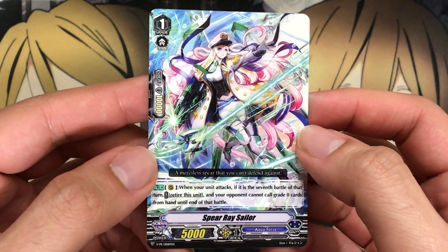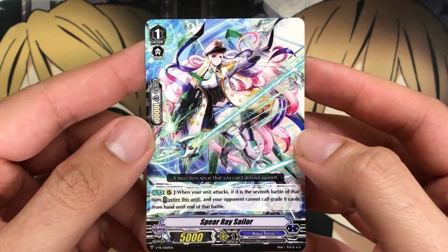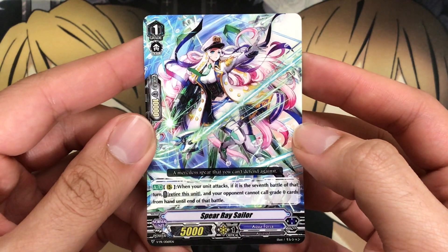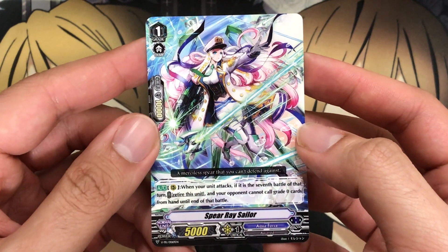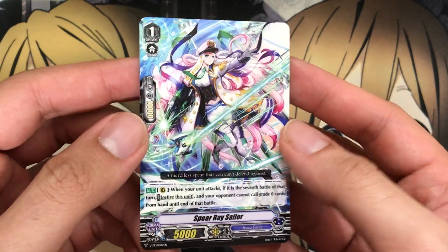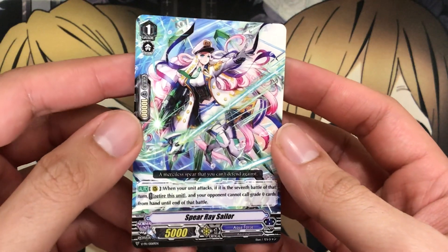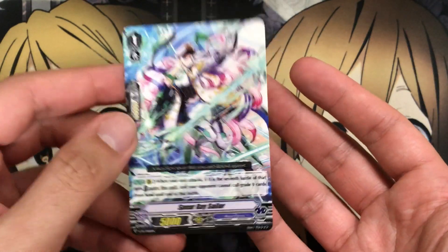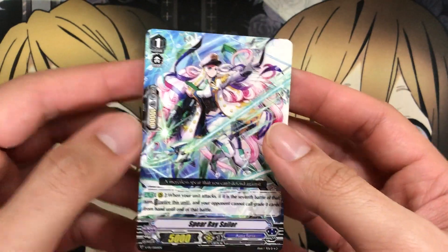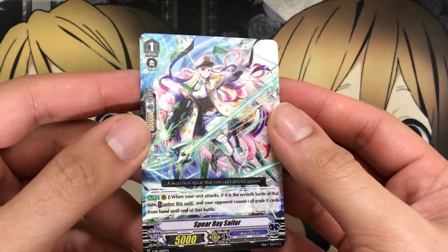Spear Ray Sailor is a grade 1, 5,000 power. When your unit attacks, if it is the 7th battle of that turn, retire this unit, and your opponent can only call grade 0 cards from hand to the end of that battle. So you really have to be invested in your Excel circles with this card to work. I want to see what the rest of the support we'll be getting from the Aquaforce extra booster that's coming out. I know we're getting Glory Maelstrom, and I think we have a few better ones coming out.